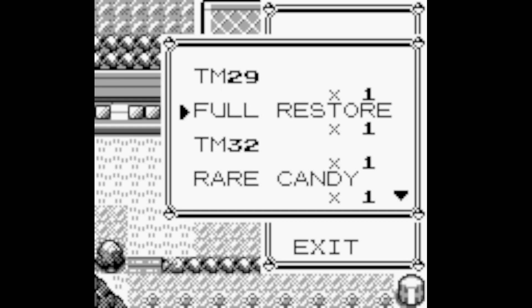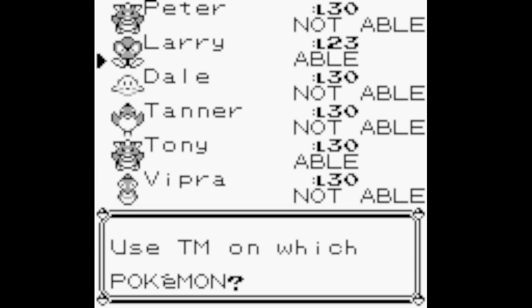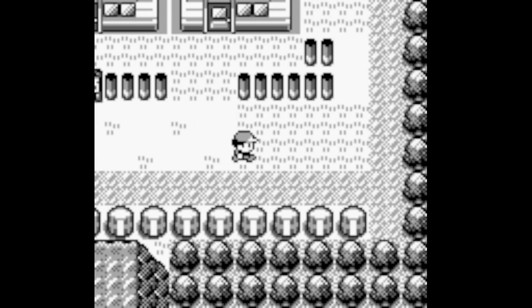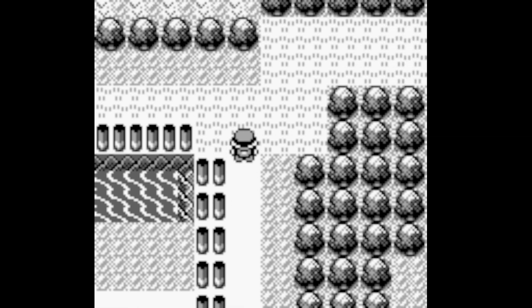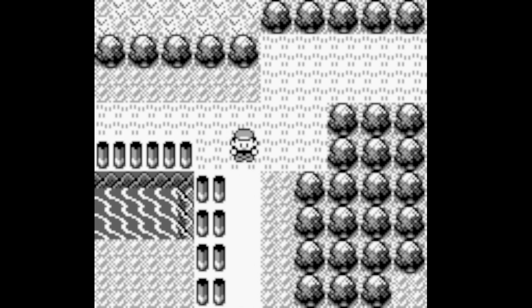I've also got Psychic - TM29. Can Larry learn it? Of course he can, but I'm on the fence whether to teach it to Larry or Tony, because Tony has Amnesia which would boost the Special stat and make Psychic hit harder. That said, that should be about everything for today. Not a super progression-heavy episode, but we knocked out some very important things. We should be in a position to take on Fuchsia City in the next installment on Tuesday. Thanks for watching - leave a like, subscribe for daily variety content, and we'll see you next time!